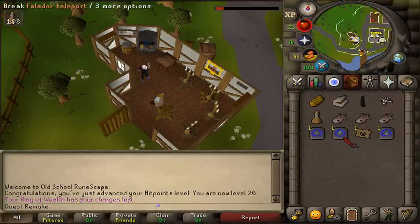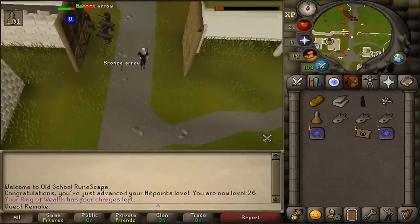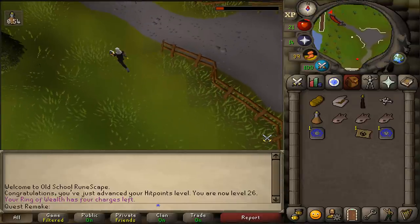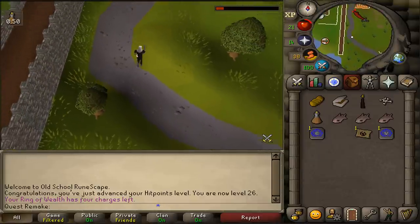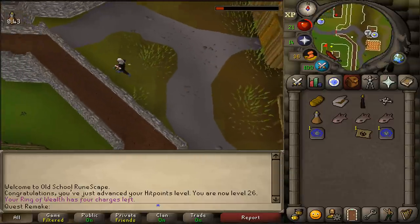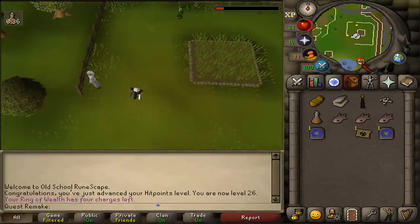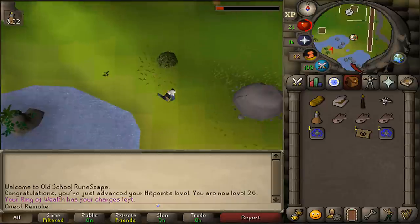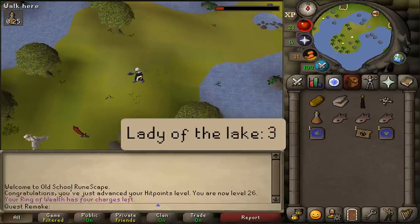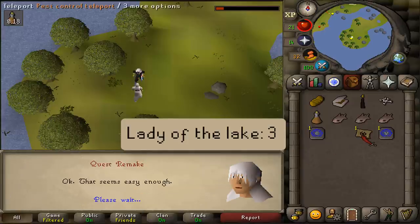Next, teleport to Taverly. On the way, use your tinderbox on the black candle to light it. Here in Taverly, go to the south eastern corner near the transportation sign. There you'll find a peninsula filled with willows. Go to the center of it and you'll find an NPC. Talk to the Lady of the Lake and select option three.